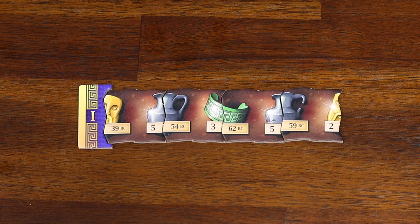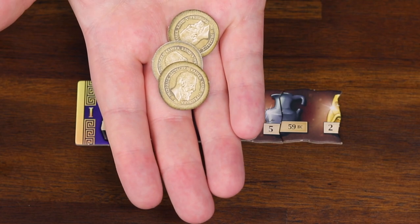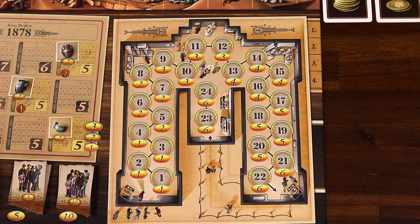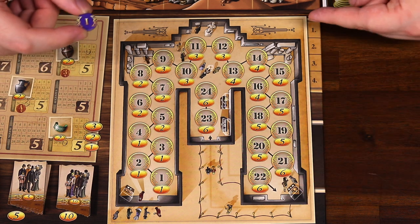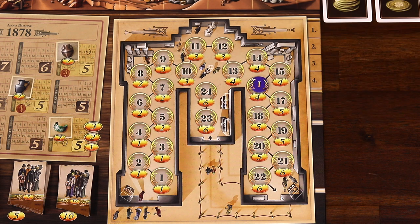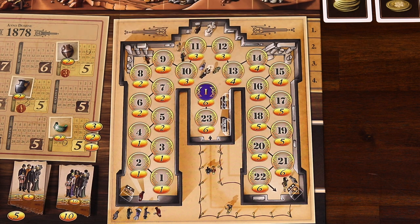When you exhibit a new collection, you may spend 1 to 3 coins to polish the artifacts, increasing the collection's value by 1 for each coin spent. Using the maximum 3 coins raises a collection from 13 to a value of 16, for example. Now that we know the value, take the matching round museum marker and put it in the Pergamon museum on the board on the corresponding space — 16 in this example. The highest value space in the museum is 24; if your collection is valued higher than that, it simply goes on the 24 space instead.